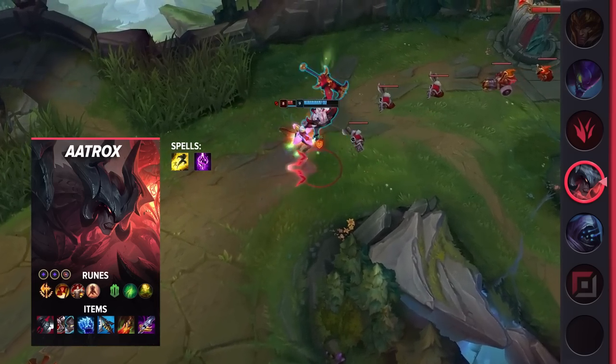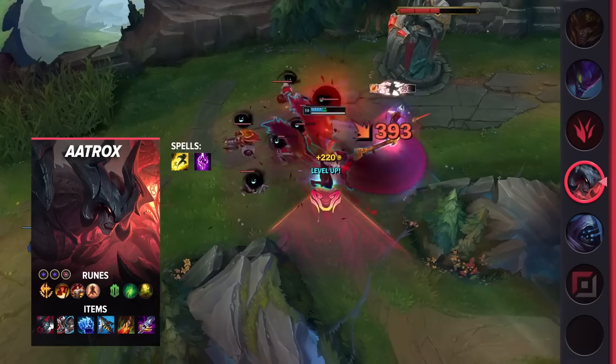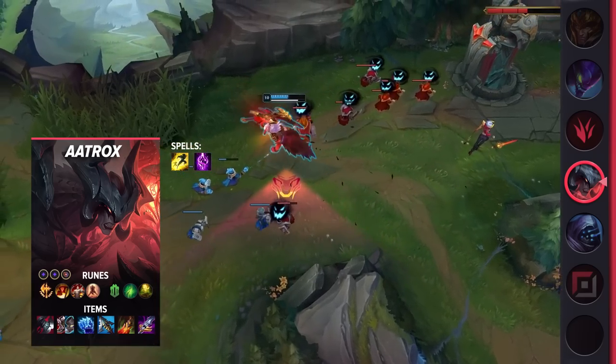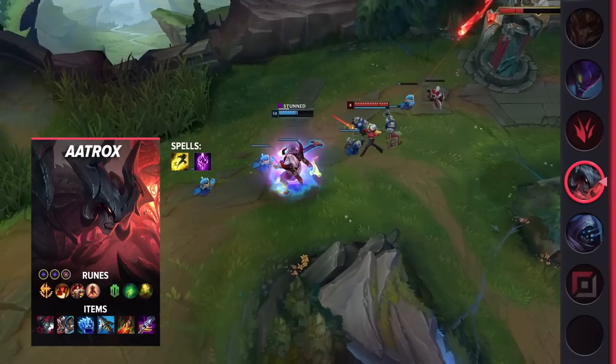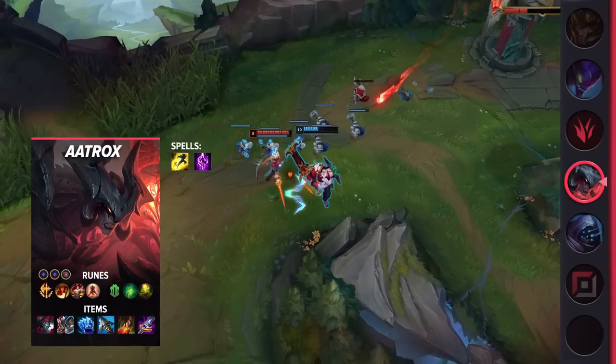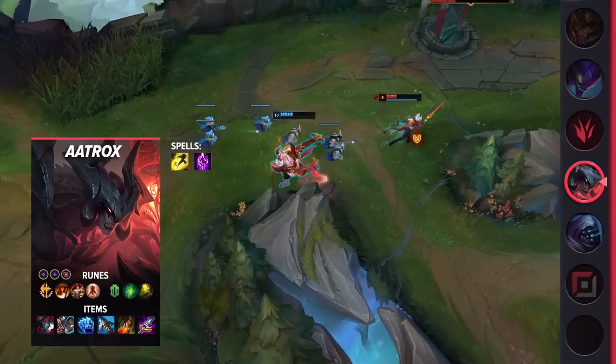Aatrox might be a powerful laner, but he's also difficult to learn if you want to truly use his power. You'll have to spend time learning his combos and mechanics to effectively win the laning phase. Even then, if you greed and overstep, you can easily fall behind. On the bright side, once you reach two items, you become nearly unkillable. Your teamfighting is unmatched as you out-sustain the enemy damage while also keeping up with them thanks to Frostfire.